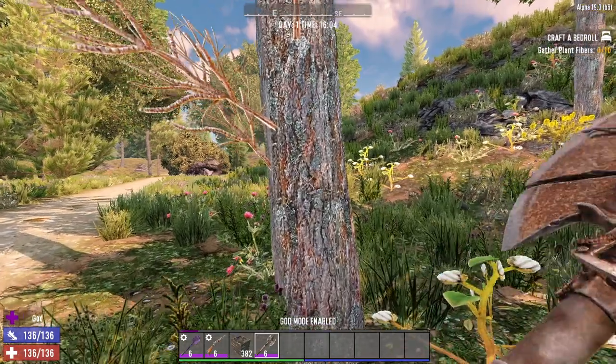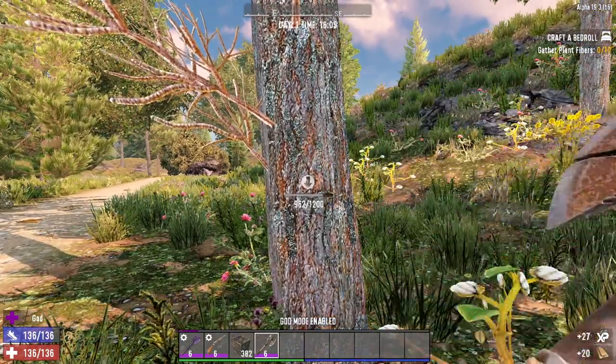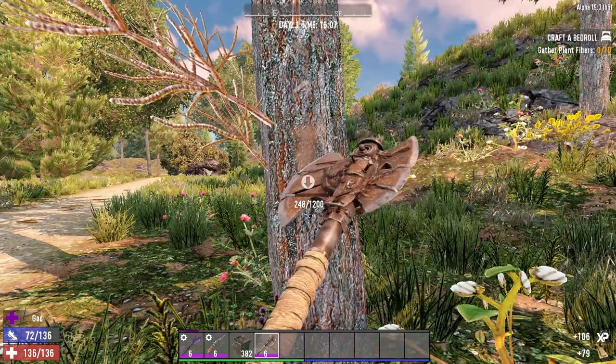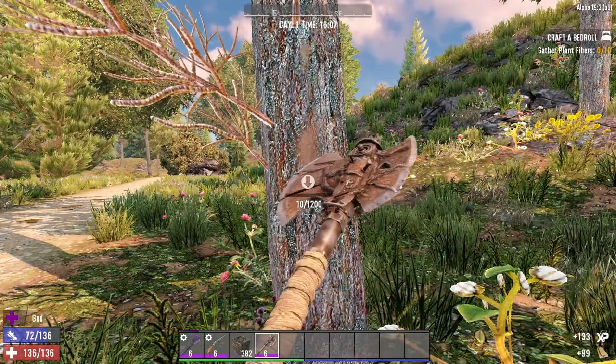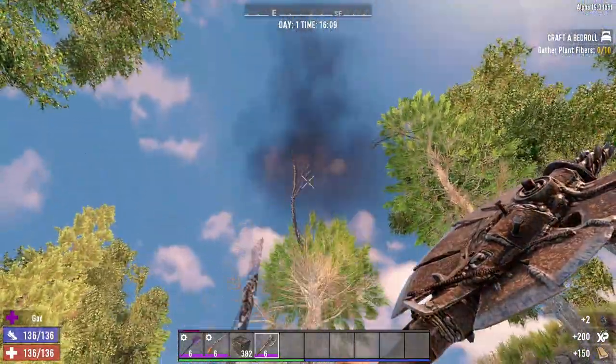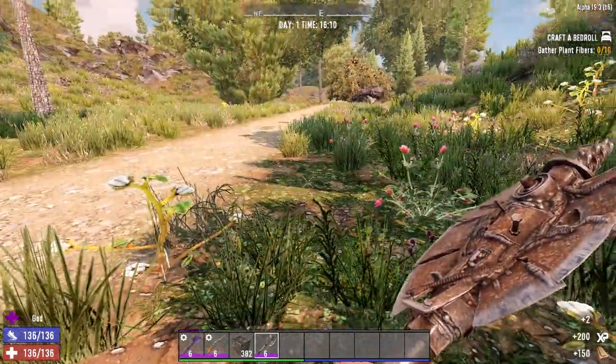Last but not least we have the blue spruce, pine and oak seeds. Trees can be planted on regular dirt or farm plots, but only with a gap of 3 blocks between them. Remember to let trees fully grow — this takes 2 hours. If you destroy any fully grown tree you'll get 2 of the respective seeds back. All seeds stack to 500.